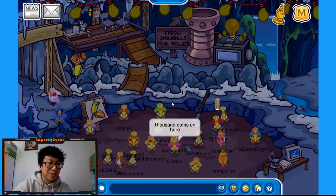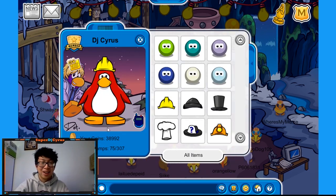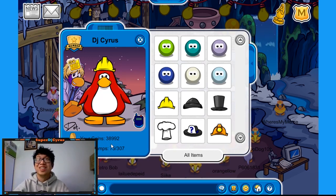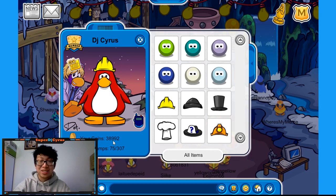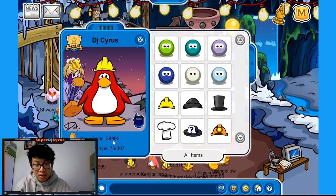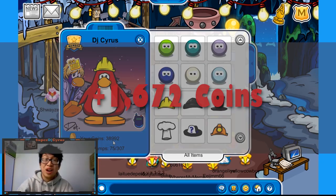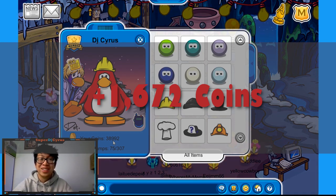All right, time is up. I'm going to dismiss that. So right now I have 38,992. I remember we had 37,000. So I got my calculator: 38,992 minus 37,320 — we got 1,672 coins. That is not a lot compared to Pufflescape.